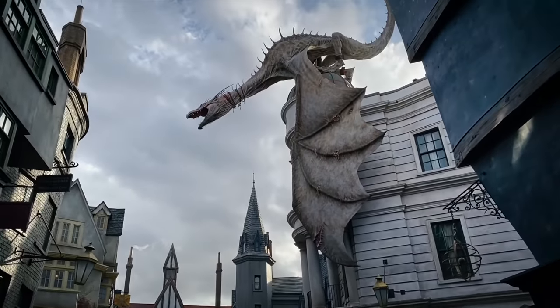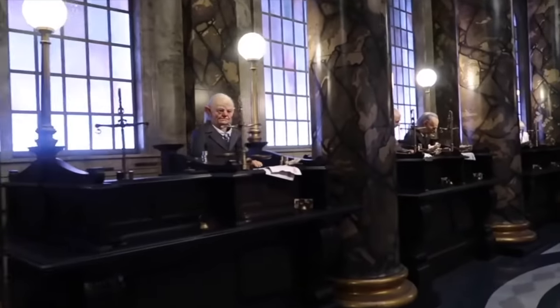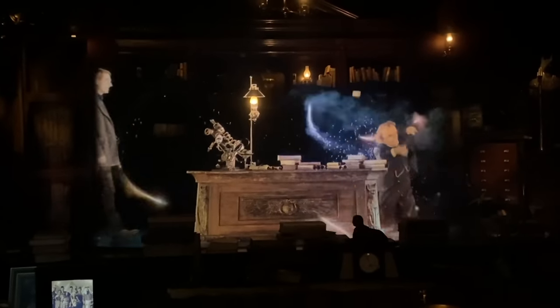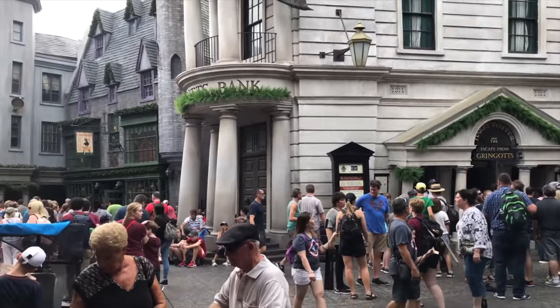The flagship attraction in Diagon Alley is Harry Potter and the Escape from Gringotts. This is a 3D motion-based steel roller coaster dark ride based around the wizarding bank Gringotts. You enter the bank surrounded by amazing audio-animatronic goblins that interact with guests, before joining Harry Potter and the gang as you head down into the vaults and search for one of Voldemort's Horcruxes. You'll meet many different characters as well as some magical creatures seen throughout the attraction. This is a must for any fan of the Harry Potter franchise.